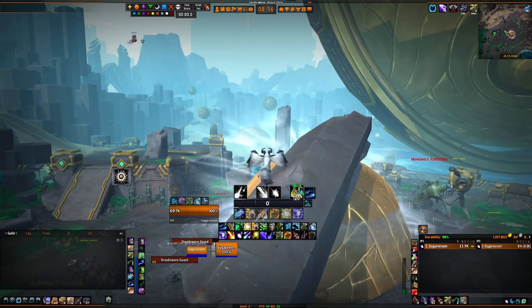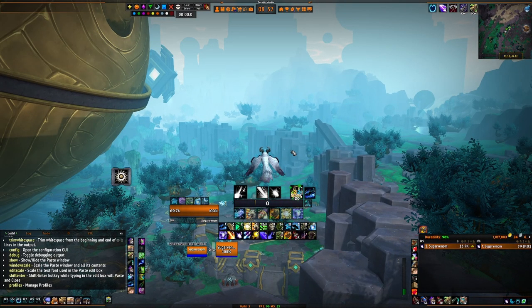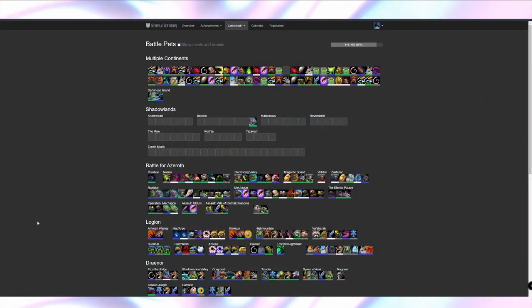Two add-ons I recommend to make this easier are Paste and TomTom. To use Paste in game, type slash paste show and you can then paste multiple coordinates in at a time. I'm also using Simple Armory to track what wild pets I need to capture. There will be links in the description to all of these.